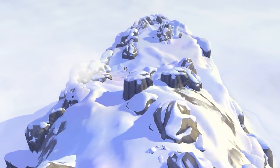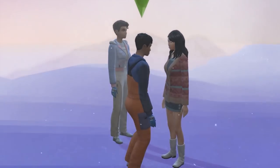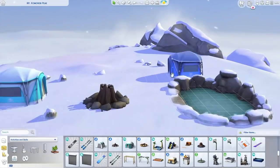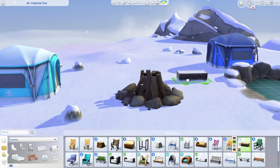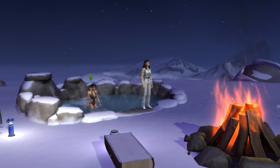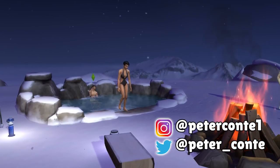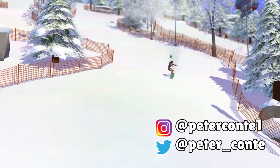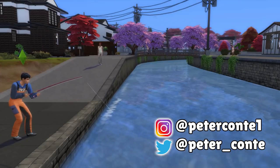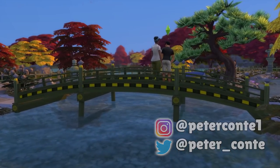The peak of Mount Komorebi is absolutely gorgeous, with one of the best views in the game. There's also an editable lot at the top of the mountain where you can build whatever you like — whether you want to make it a camping ground or a small outdoor onsen, you absolutely can. And that's a guide to the world of Mount Komorebi in The Sims 4! If you enjoyed or found this helpful, please subscribe and leave a like — have an amazing day. See ya later!